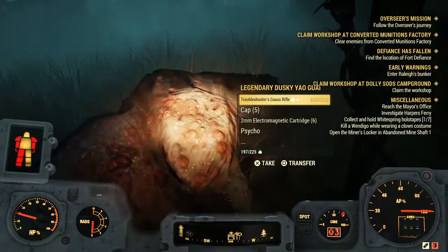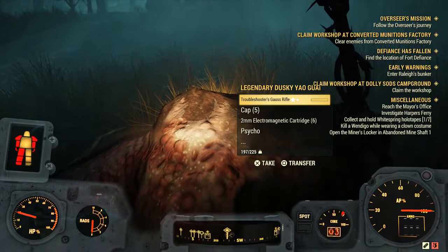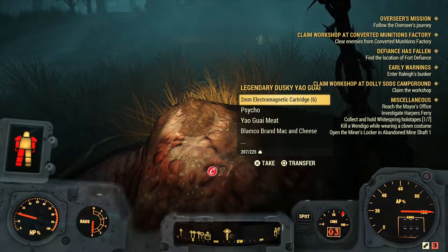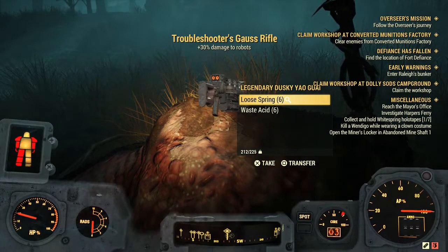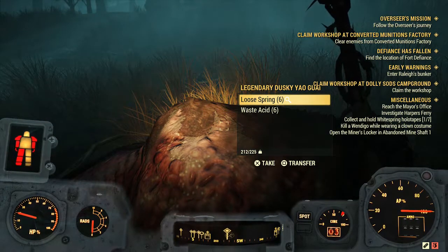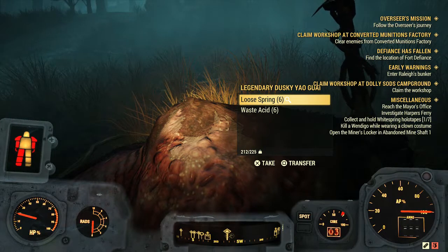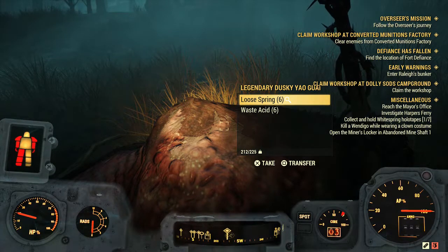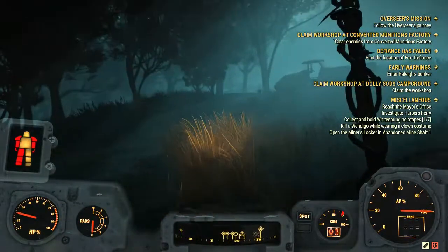He's dead. So this is what you get — this was a legendary one. There's a Troubleshooter's Gal's Rifle and some other cool stuff, and springs right here. You usually get four to six springs; I've been getting four to five but I got six off the legendary, plus some waste acid.